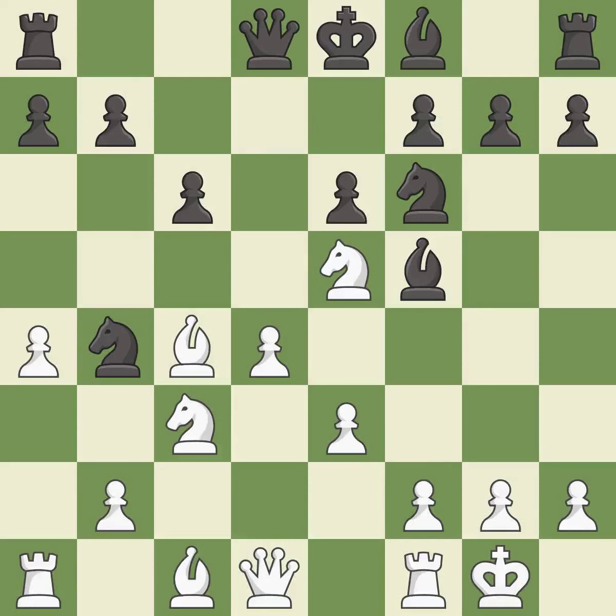Castling gets the king to a safer square, out of the center of the board, while also developing a rook. Castling kingside tends to be safer because the king is further from the center. This is the only good move. This stops the opponent from being able to fork pieces. This develops a bishop off its starting square, getting it into the action. It is the last book move.